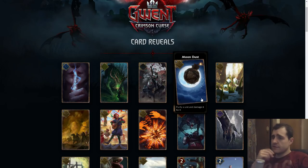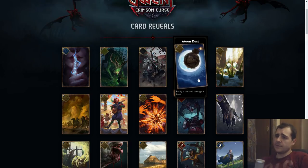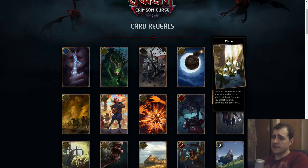Moon Dust: purify a unit and damage it by four. Pretty good, although this is neutral. It's kind of hard to judge because damage by four could be too big in some cases, but purify is good. I could see this as a six — I think that's more reasonable considering this is a neutral card. If it was a faction card I would say five.